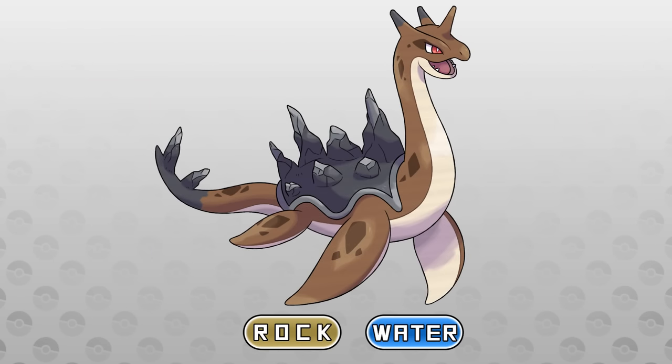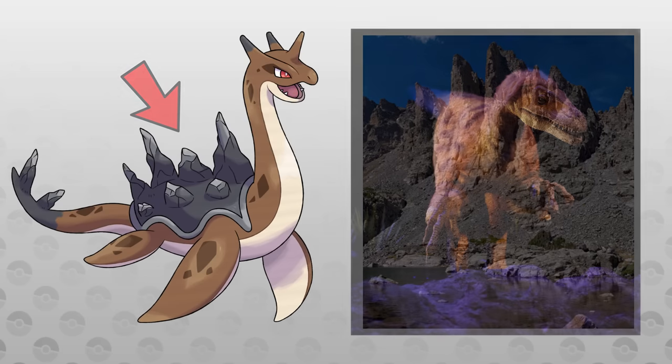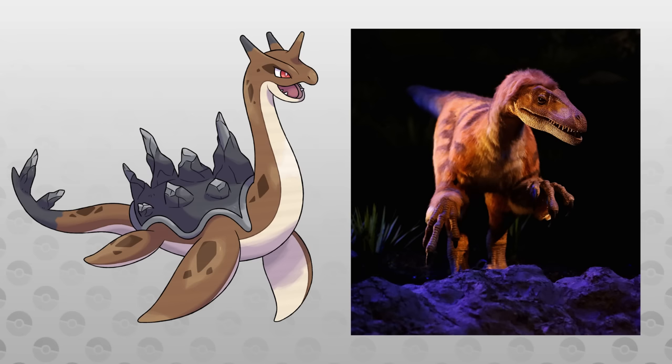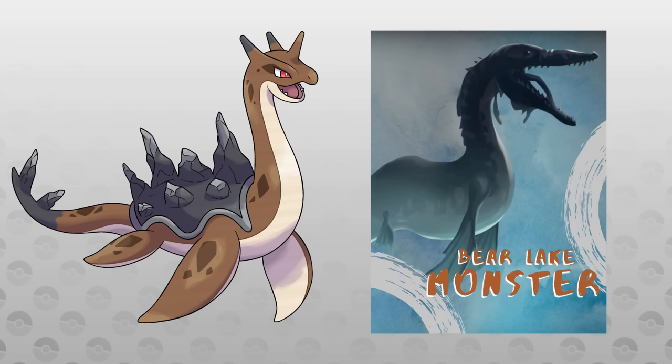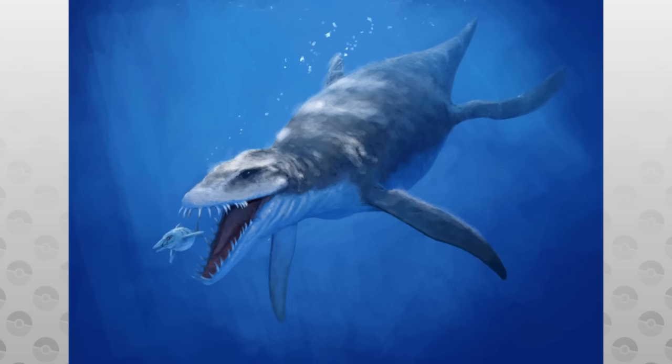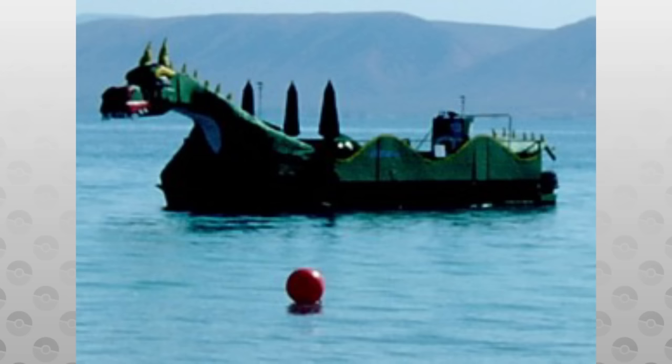Next up we have Corneran Lapras, which is inspired by a few things. The shell is inspired by the Cathedral Spires in Rocky Mountain National Park. The reason for it being in Cornera is the myth of dinosaurs still being alive in Colorado. And the design itself is inspired by the Bear Lake monster — a crocodilian serpent that has been sighted numerous times in Bear Lake since the 1930s, when Joseph C. Rich wrote articles about the monster based on secondhand accounts.